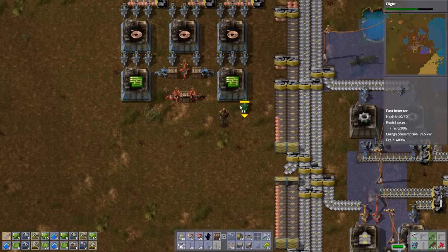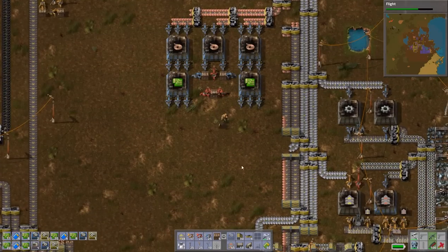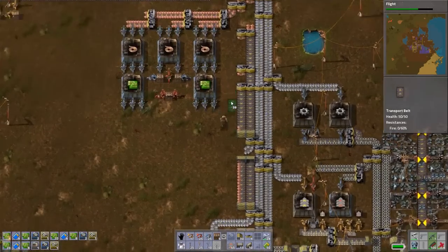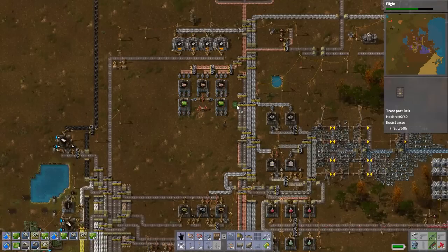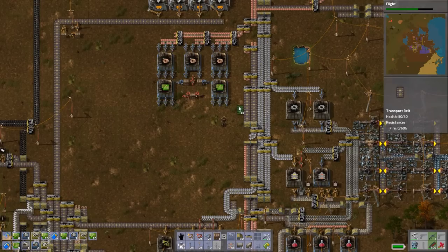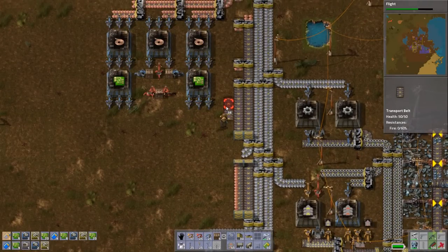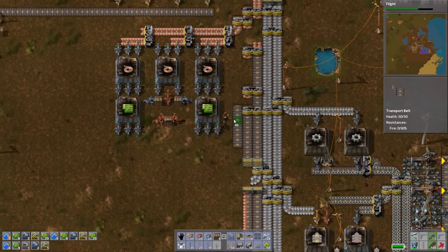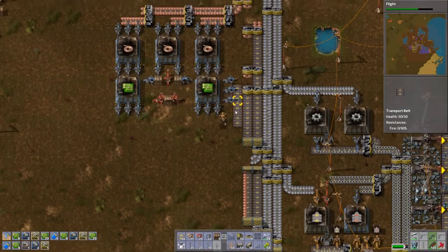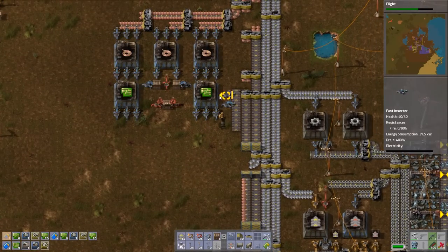So we have our exit inserters. Then we have to figure out how we're getting our iron. This one gets its half from here and whatever's left in this box, and this one gets its half from here and whatever's left in the other box. They get their materials on the side, and you want to make sure they have at least two inserters — if not three — bringing in the iron as well. Two inserters for iron is fine, but you do need at least two.